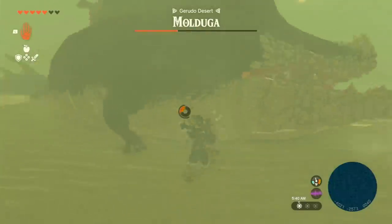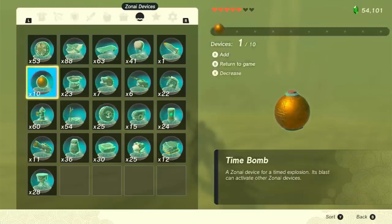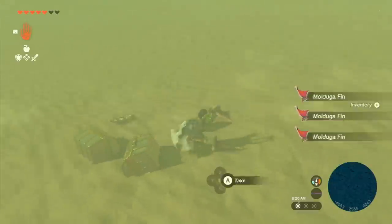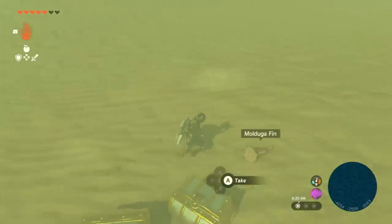They hit pretty hard and have a strong getup attack, so be aware of that. Once it dies, it'll drop a Mulduga Jaw, which is the strongest bone fuse weapon that counts for bone proficiency. A Gibdo Bone is slightly stronger, but it breaks in one hit even on a Lynel's back.